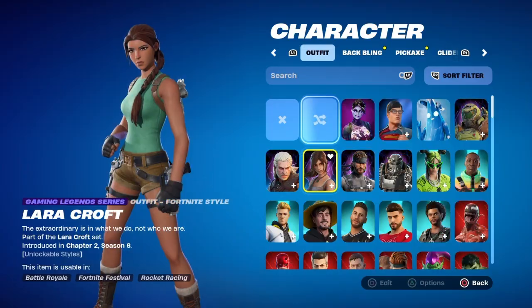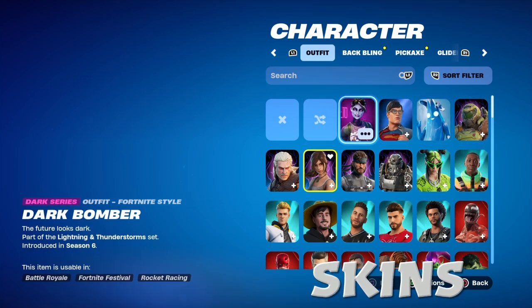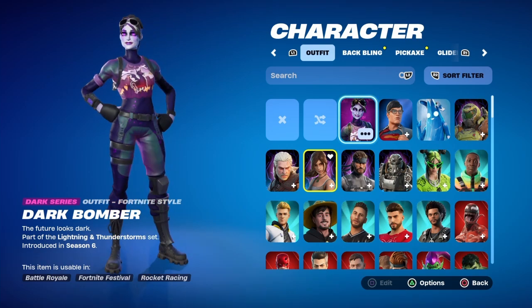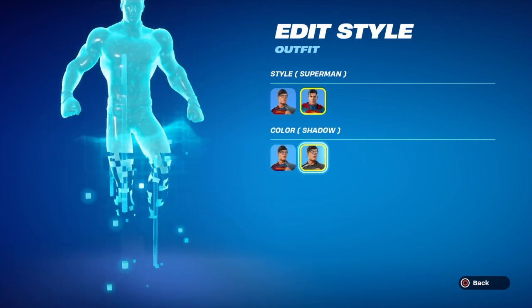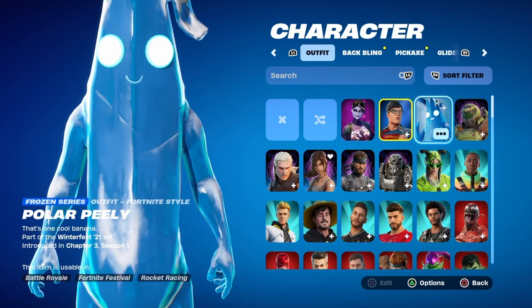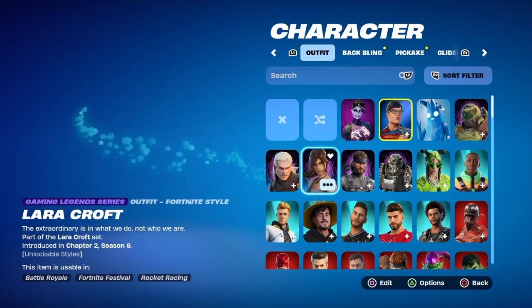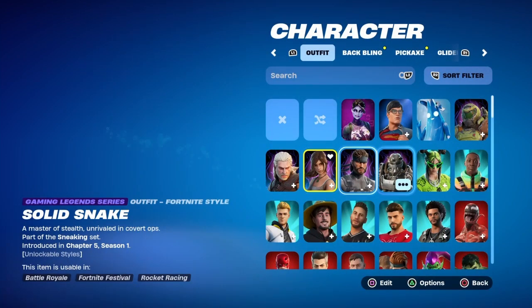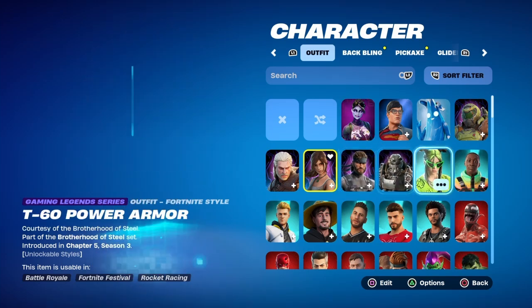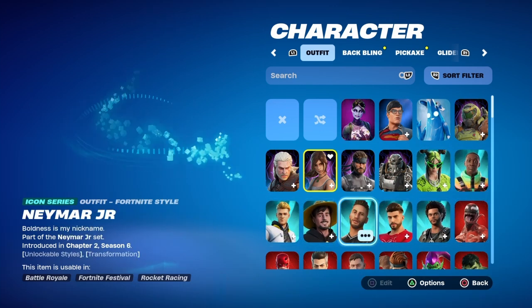Starting off first we'll be doing skins, and I have 238 skins so this is gonna take some time. My only dark series skin I got is Dark Bomber. Superman Clark Kent — I do have both styles for him, blue and black. My only frozen series skin is Polar Pili. Then I got a few game legends skins: Doom Slayer and Laura Croft — I do have all three styles of her but not the gold style unfortunately. I just got the new T-60 Power Armor. Then we got Icon series skins: Billie Eilish, The Weeknd, Lachlan, Mr. Beast, and Neymar.